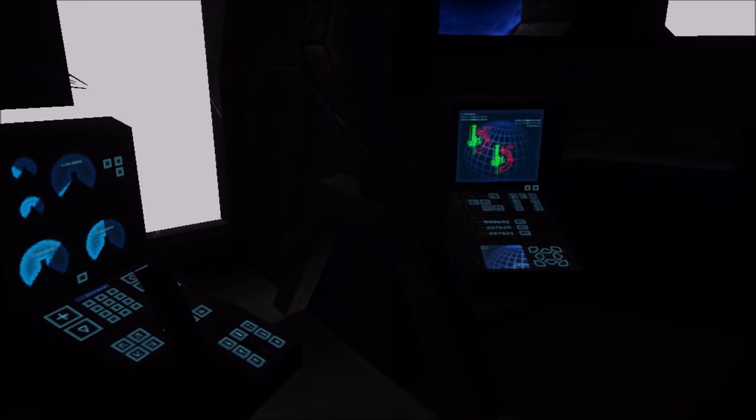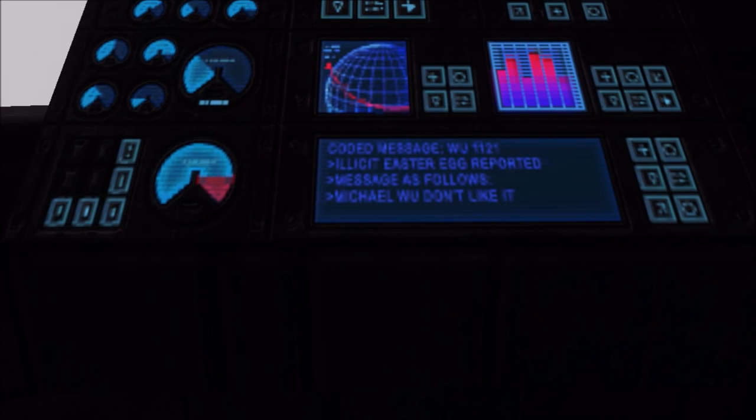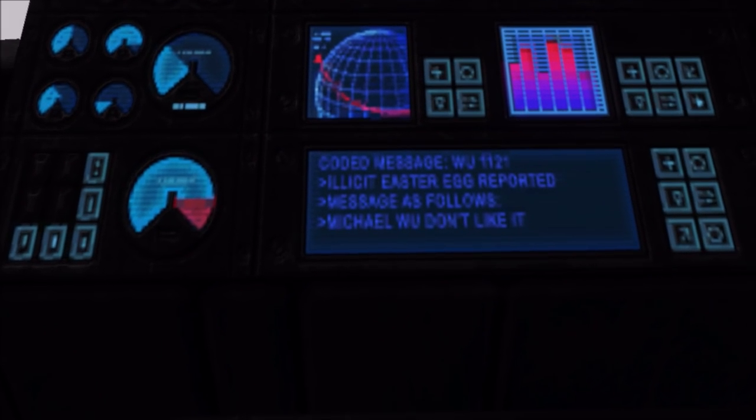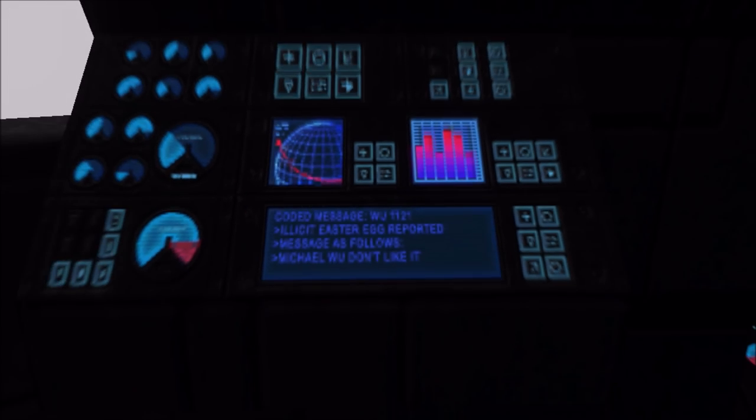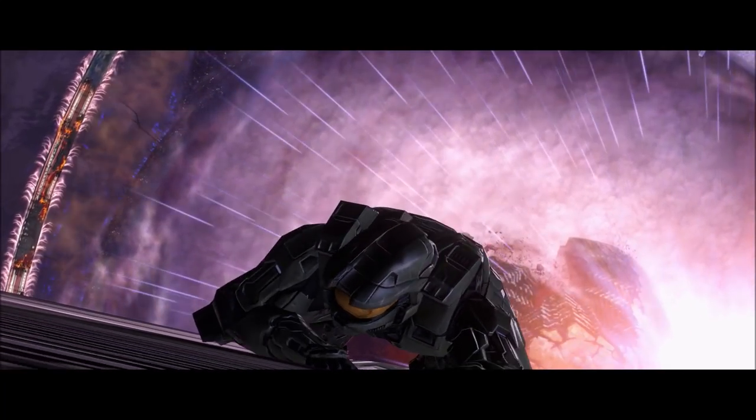Anyway, here's the room where Johnson talks, and same thing — the message is somewhere in this room, except this time it's not on the center consoles. It's the same 'illicit easter egg reported' message. This room is slightly different than the first one, as that panel is positioned differently, but otherwise it's very similar to the one Lord Hood was in.